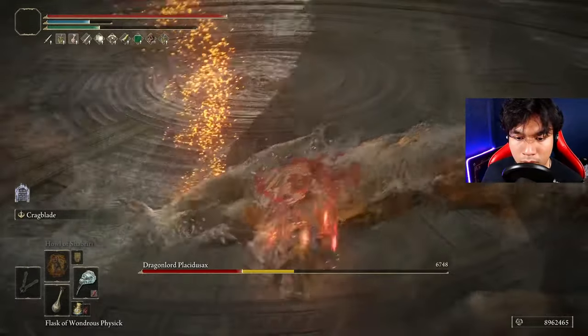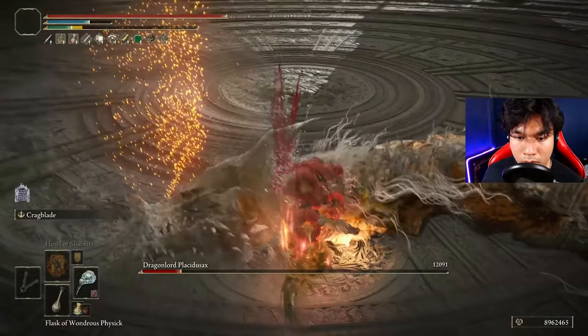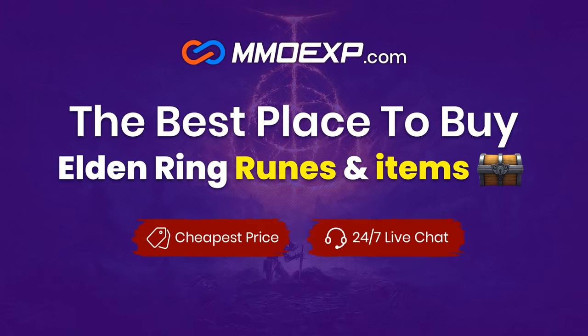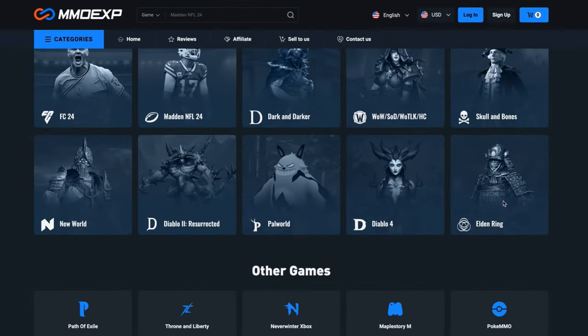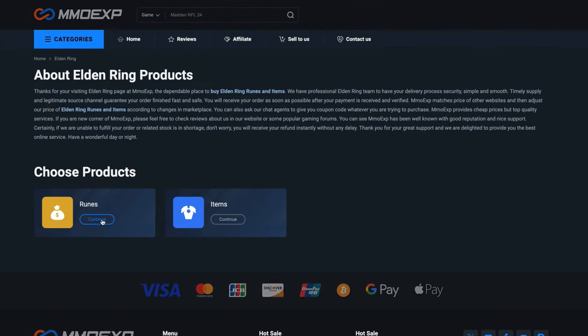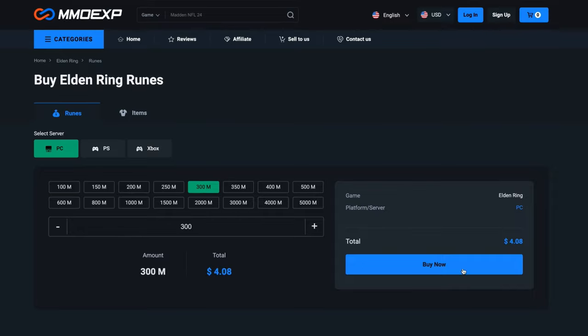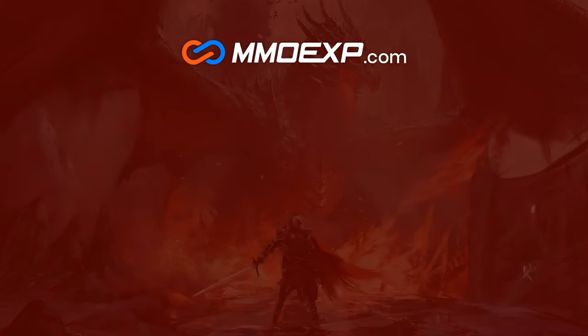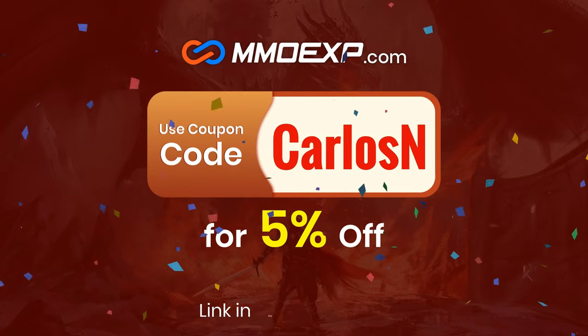Now that we have completed and optimized our build, let's begin with the boss fights! If you don't want to spend hours farming runes or materials for your Elden Ring builds, MMOEXP is the best web service where you can easily acquire as many runes and items as you wish for the best price. Use my code CARLOSEN to get a 5% discount on your purchases. Thanks MMOEXP for sponsoring today's video.